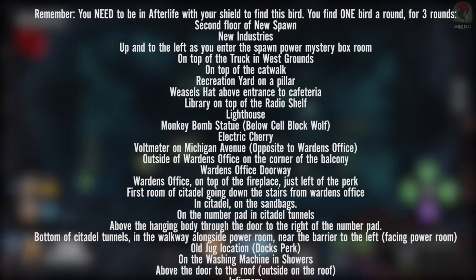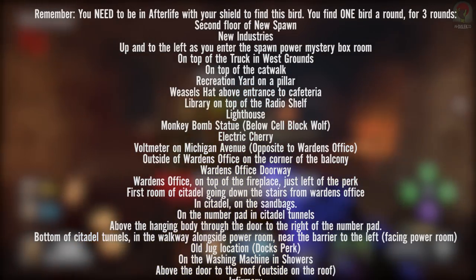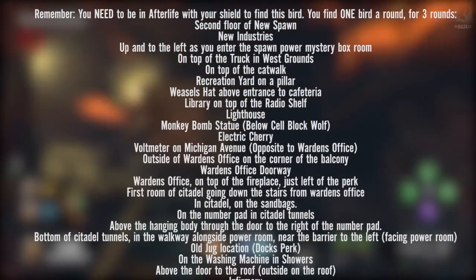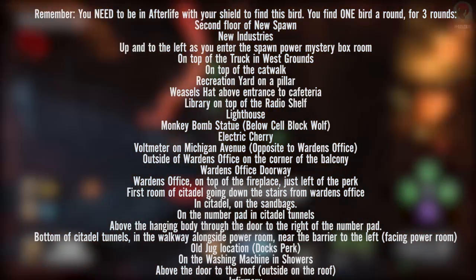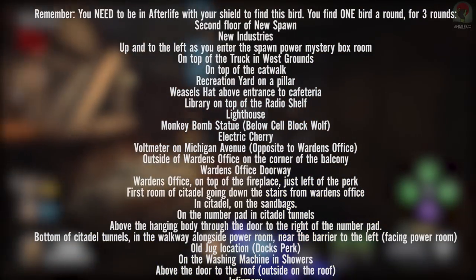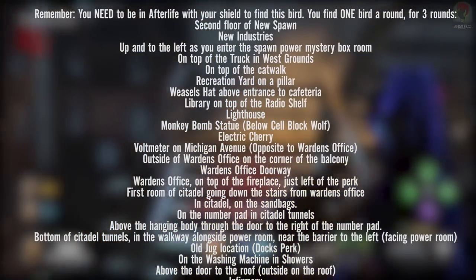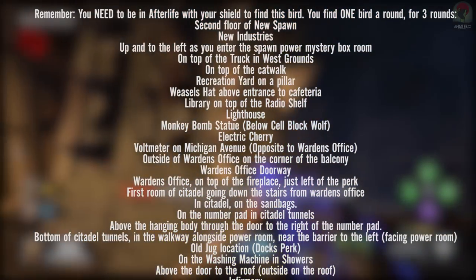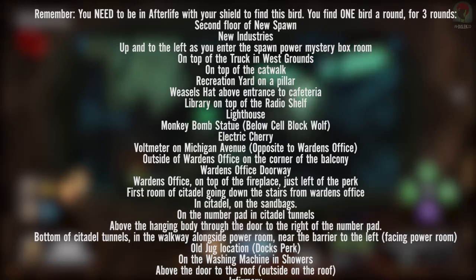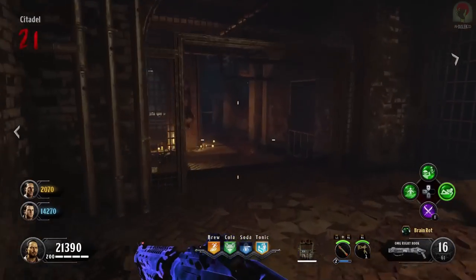Additional bird locations include: on Weasel's hat above the entrance of the cafeteria, in the library on top of the radio shelf, on the lighthouse which you can see from outside the warden's office, on the monkey bomb statue in the cell block below the wolf head, where Electric Cherry used to be on the third floor of cell blocks, the vault meter on Michigan Avenue opposite the warden's office, outside the warden's office on the corner of the balcony, on top of the fireplace in the warden's office, in the first room of the citadel going down the stairs, on the sandbags on the number pad, above the hanging body in the citadel tunnels, near the barrier to the left of the power room, the old jug location at the docks perk machine, on the washing machine in the showers above the door to the roof, and in the infirmary.